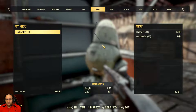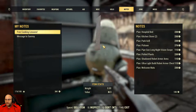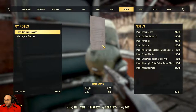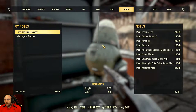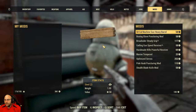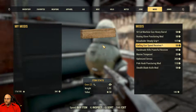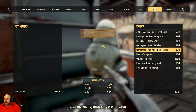You have bobby pins. Gunpowder. Pipe gun long. Potted plant. Shadow robot arm. Robot arms. Armor. Ultralight built robot armor chest. What do you got for mods? 50 cal machine gun heavy barrel. Gatling gun speed receiver. Handmade rifle powerful receiver.